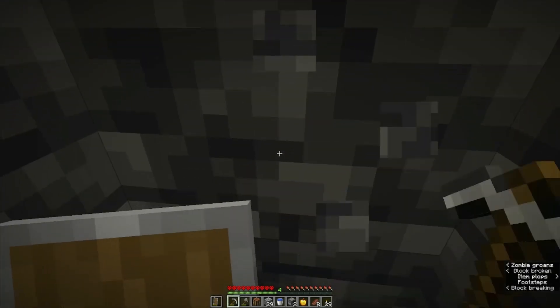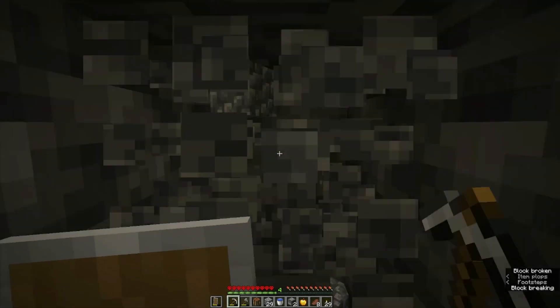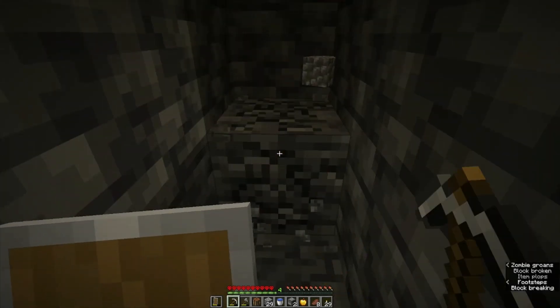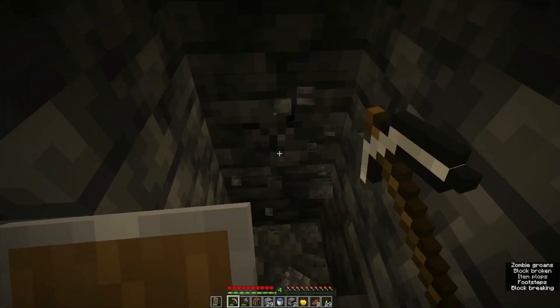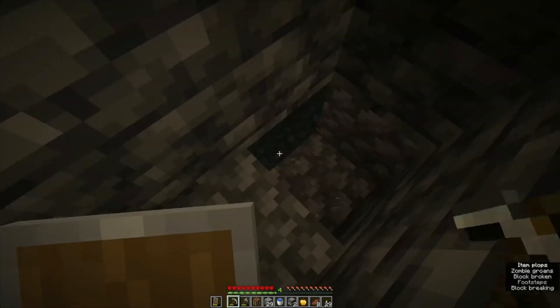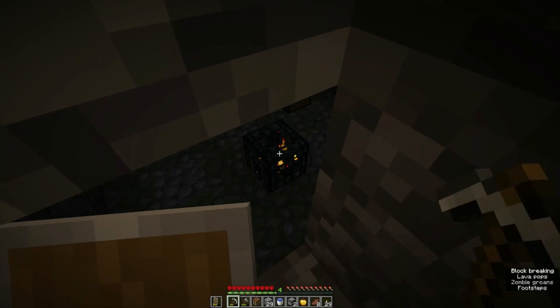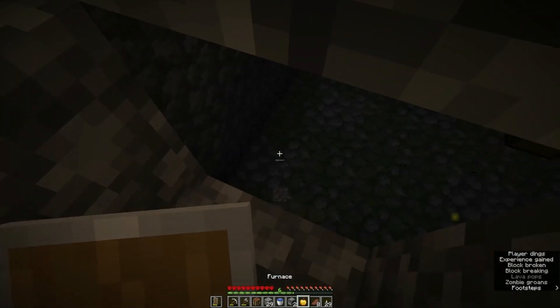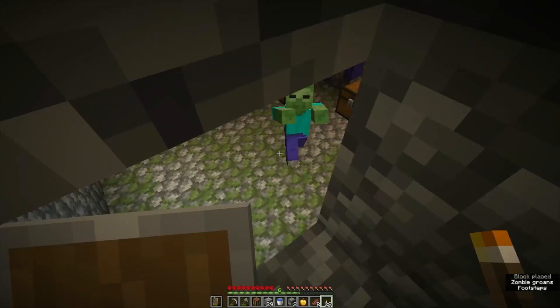If there's not a cave above, it might be beneath us. Let's try staircasing down then. Oh — that's cobblestone. This is a dungeon! That makes a lot of sense. Can we mine the spawner from here? Yes we can — I have no idea what kind of spawner it was. I assume zombie.